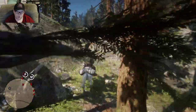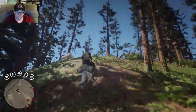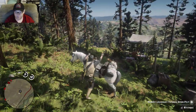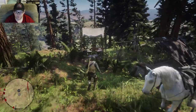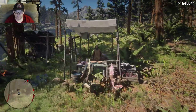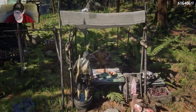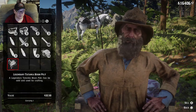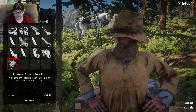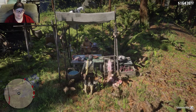Oh, there he is — now he showed up on my minimap. So you get off your horse — as you probably already know, you don't even have to take the pelt off. Let's have a look. So the legendary pelt — again, don't quote me on this — but no matter how you kill him, it doesn't matter, he's always legendary quality. So you sell it. You get $32.50 for this particular piece.